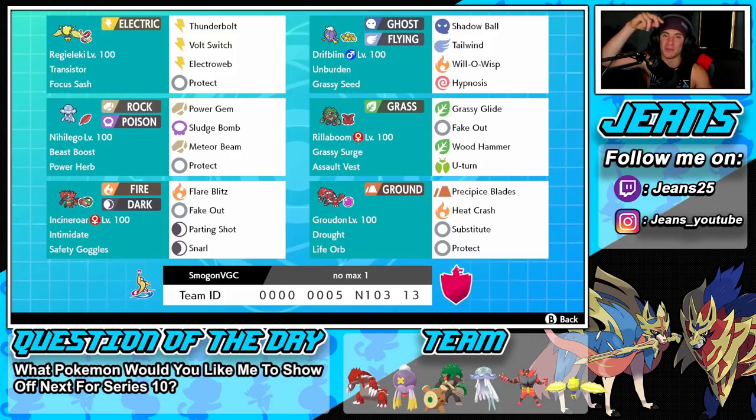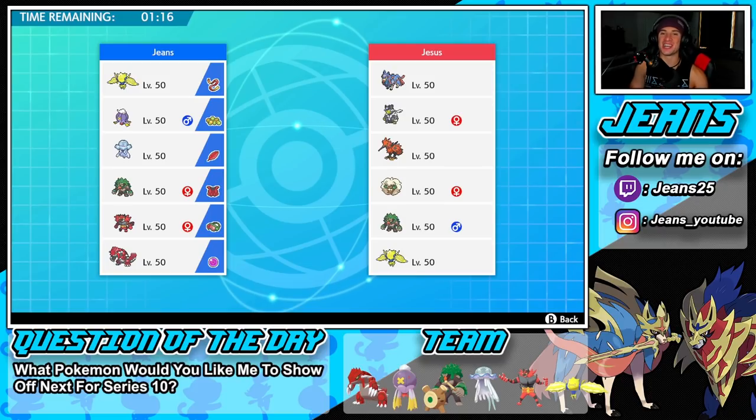If you want to try this team, the rental code is at the bottom of the screen. Let's hop on the ranked doubles ladder. First battle coming at you — we're going up against a Zacian team alongside Urshifu, Galarian Zapdos, Whimsicott for Tailwind, Rillaboom, and Regieleki. Be prepared to see a lot of the same Pokemon and teams this season.